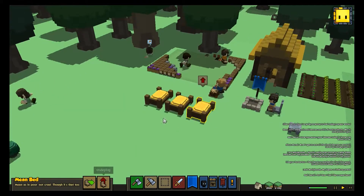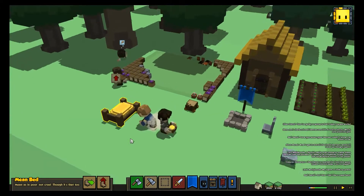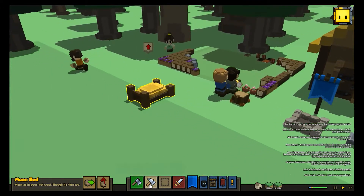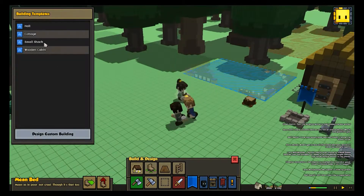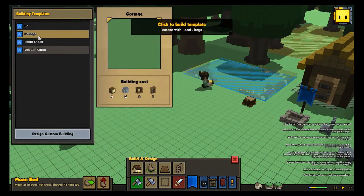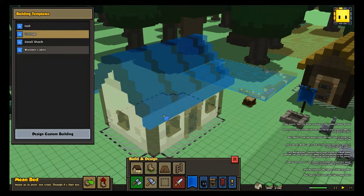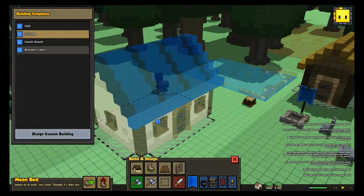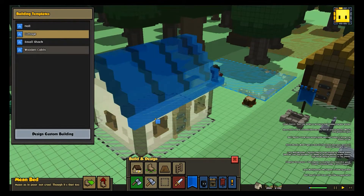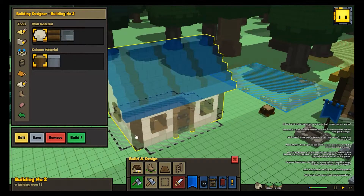For that, we need to clear some space. We don't need all these beds now, at least until night time. And we'll start building another little home here — let's build a cottage. Yeah, we'll do that and place it somewhere around here.